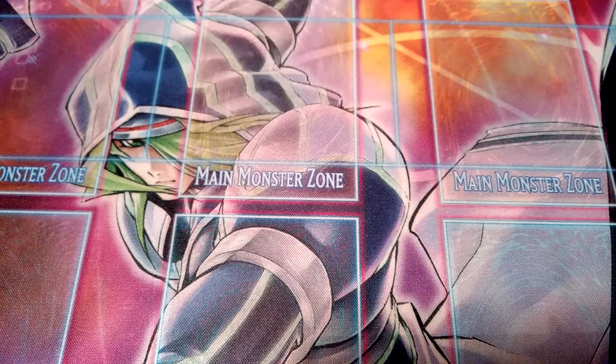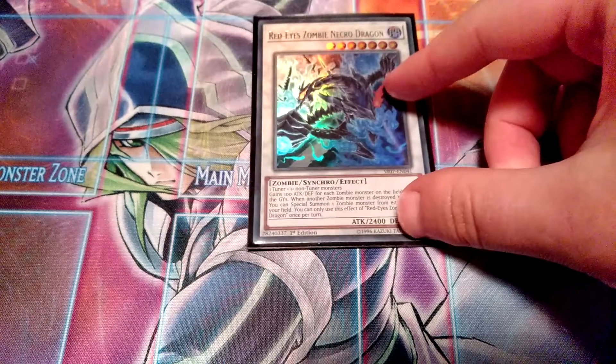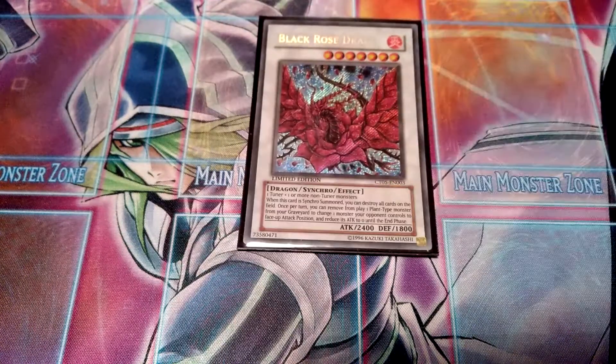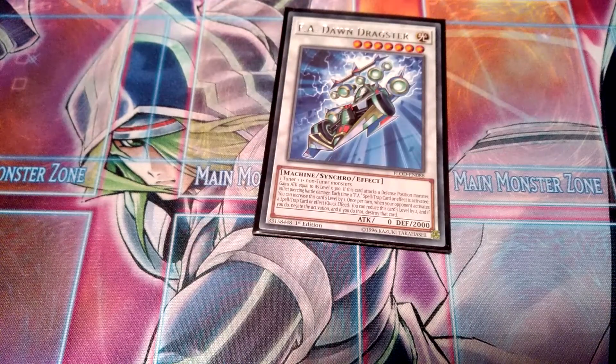Then some synchros: Scarlet Security — just in case, to get rid of all of your opponent's spell and trap monsters, then inflict damage as well. Then one Revived King Ha Des — another good card from the zombie engine in this deck, definitely pretty good. Then one Red-Eyes Zombie Necro Dragon — good as well. Then one Black Rose Dragon — just in case if you go second and want to get rid of your opponent's whole field. Then one PSY-Framelord Omega for extra disruption.